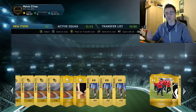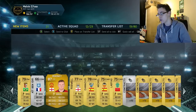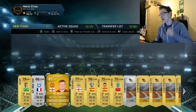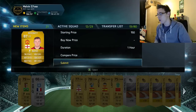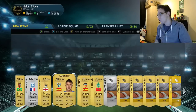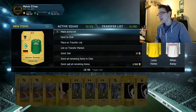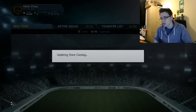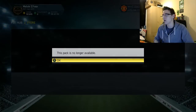I've had Van Persie, Kagawa, Rooney, Vidic, De Gea, Ferdinand — the entire team. I will put Rooney on the transfer list. He was the only rare player in the final pack and he goes for about 50k, so I haven't made my coins back, but I'm not entirely bothered — it got me a video.